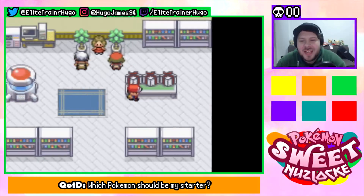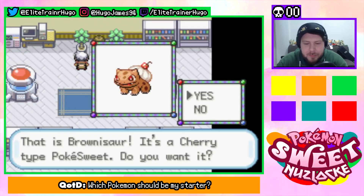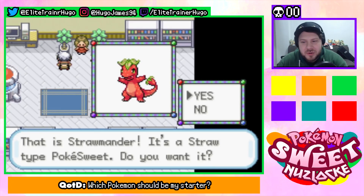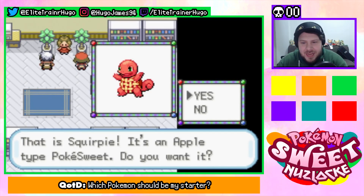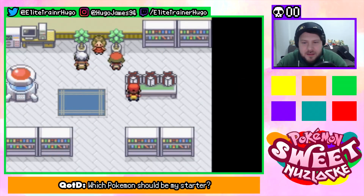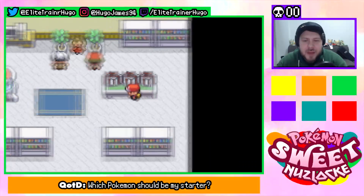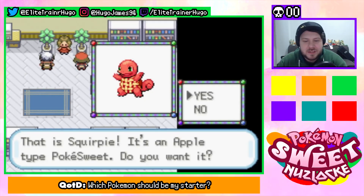This is where we choose our starter Pokémon, or Pokésweet as they're called, and there are three options. Let's start with this one — it is Brownie Saw, a cherry type Pokésweet. That's basically the Bulbasaur of the game. There is a new type chart in this game that I know nothing about. Next we have Straw Mander — oh my god, that's adorable! It's a straw type, so that's strawberry type. And finally we have Square Pie, which is an apple type. So your options are Brownie Saw, Straw Mander, or Square Pie.